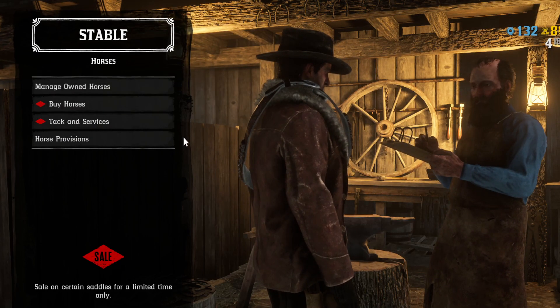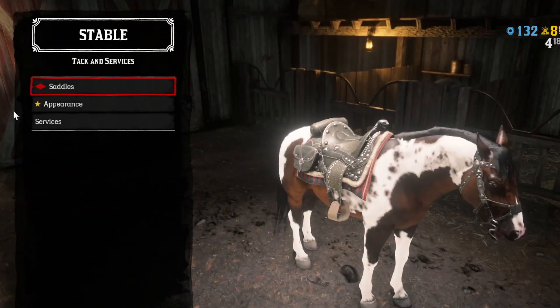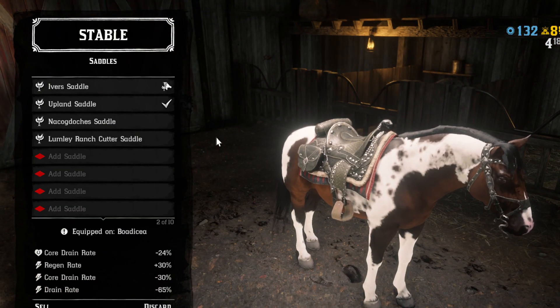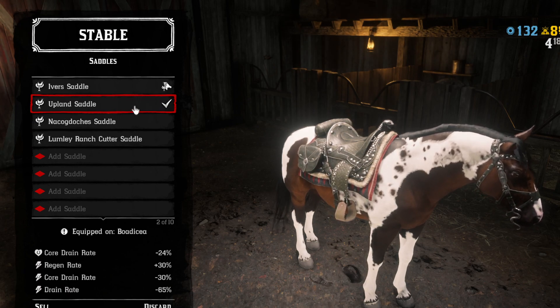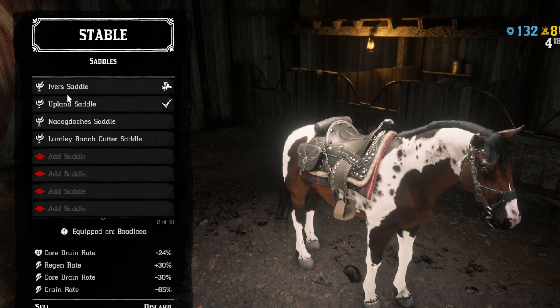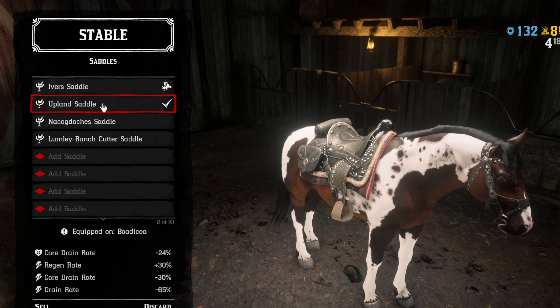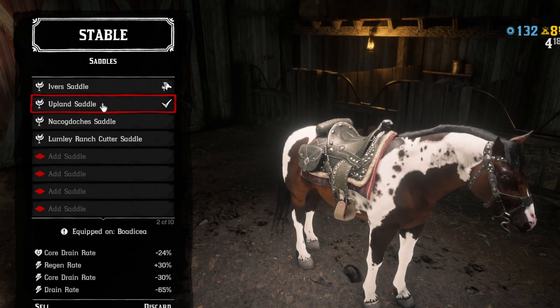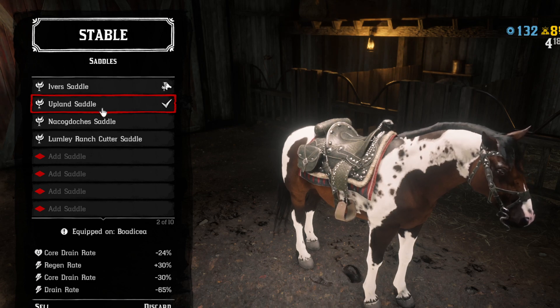Go to your stable and go to saddles. This saddle right here — you can't get it unless you're above level 20 in your Bounty Hunter role, which means you have to get the first Bounty Hunter license and then actually pay for the next one, so for some of you it's going to be a while.